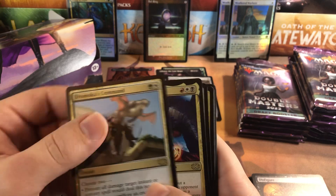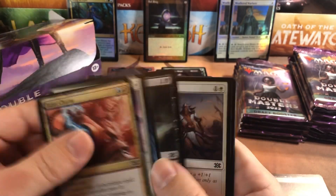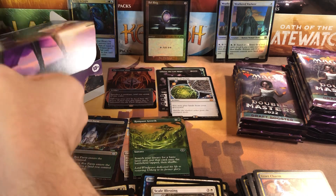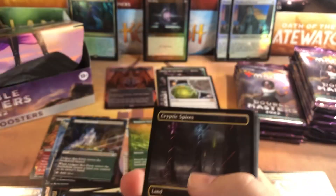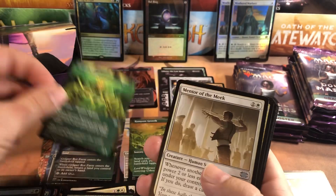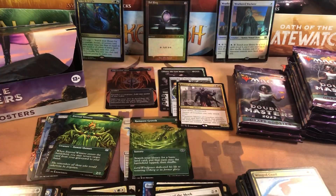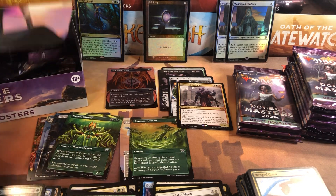Temur Sabertooth. Burning Tree Emissary - such a great common reprint - and Rampant Growth. Another full art common. I'm still dreaming this whole thing I think. Cat dragon spirit again. Cryptic Spires. Master of Cruelties for our next mythic, and Impervious Greatwurm for a really good rare. A full art Eternal Witness in the uncommon slot - not bad at all. I still love the original Eternal Witness artwork - anything that's not the original artwork kind of annoys me, that original artwork is just so epically good. So that one will be for sale.